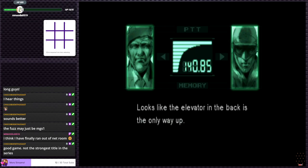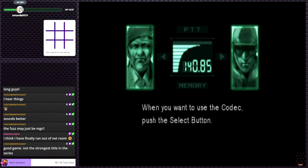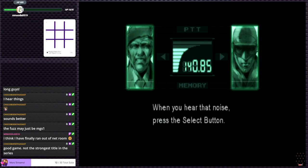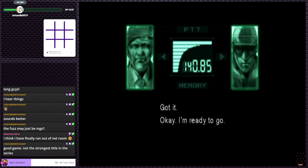You'll have to take the elevator to the surface - make sure nobody sees you. If you need to, contact me by codec. The frequency is 140.85. When you want to use the codec, push the select button. When we need to contact you, the codec will beep. The codec's receiver directly stimulates the small bones of your ear - no one but you will be able to hear it. Got it - I'm ready to go.